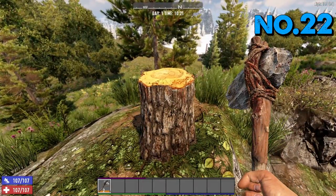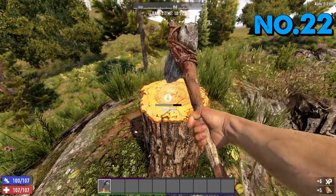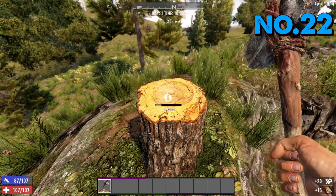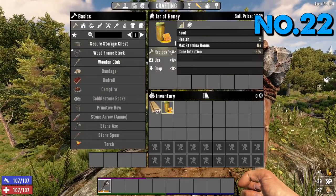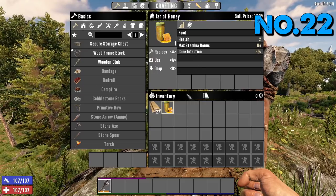Tip number 22: tree stumps give you honey, which can cure infection. All you need to do is smash on a tree stump until it breaks — it's only a small chance, not guaranteed. But some tree stumps will yield honey. Honey cures 5% infection; anything over that, you need a second jar of honey or antibiotics.